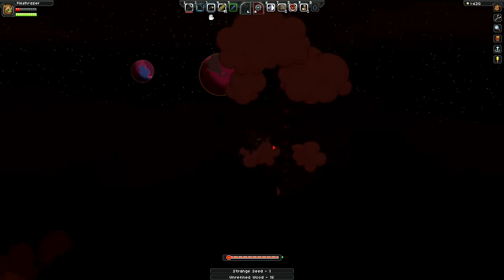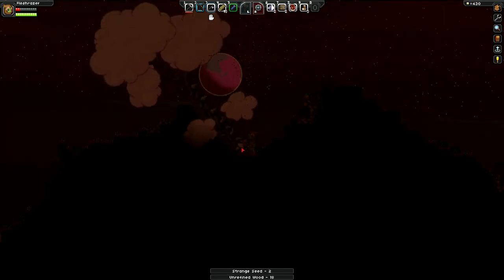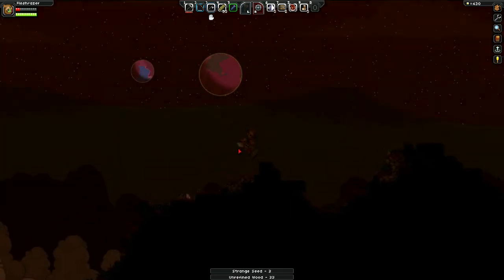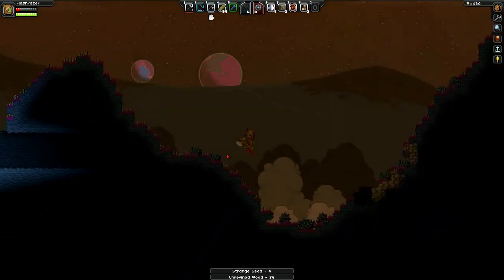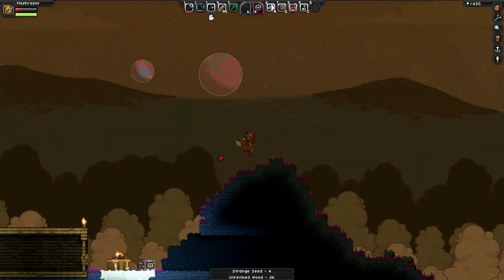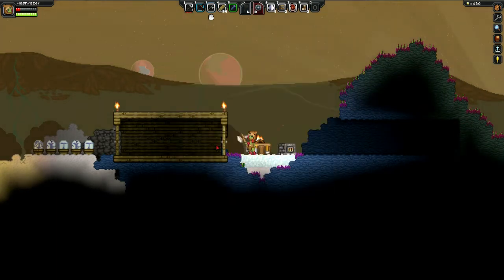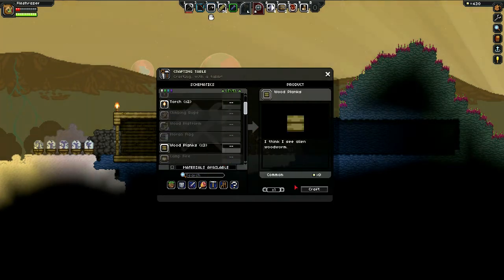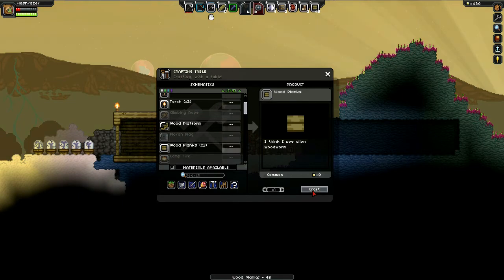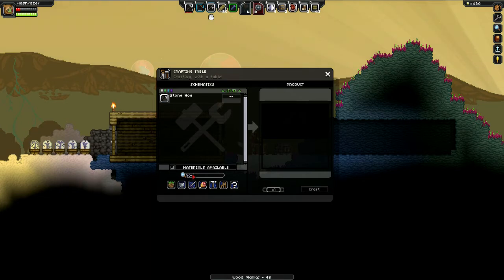It's kind of dangerous to be walking around at night in the dark, just because there are cave entrances everywhere on the surface, so keep that in mind. Daylight's coming soon. Let's craft some planks — they're right here, we'll craft a ton of planks — and then we'll make a hoe. There are a lot of different ways to search: you can search in the search bar or use these buttons for different categories.